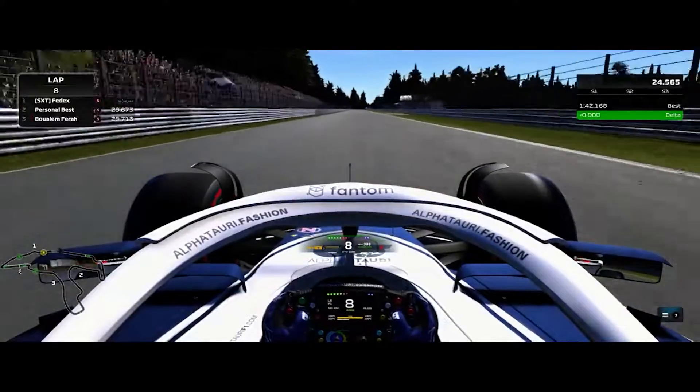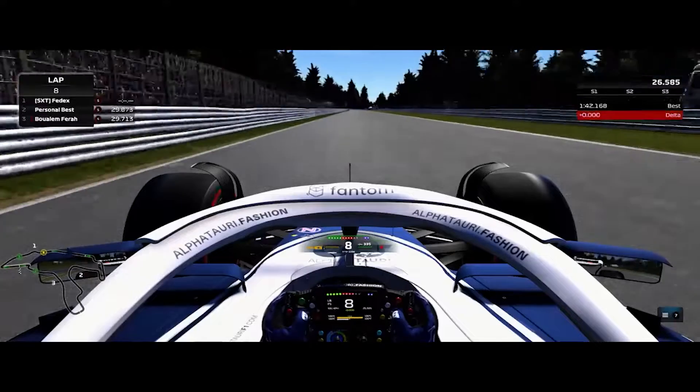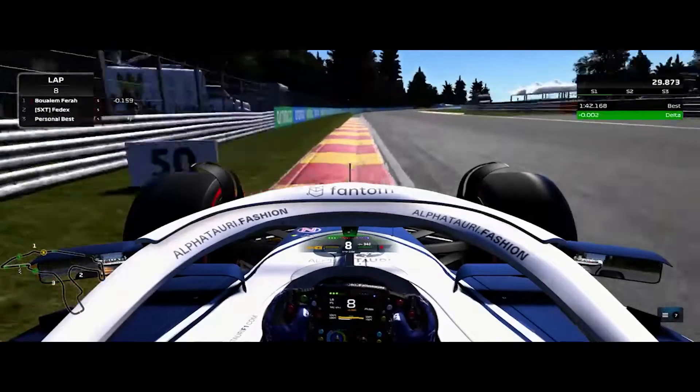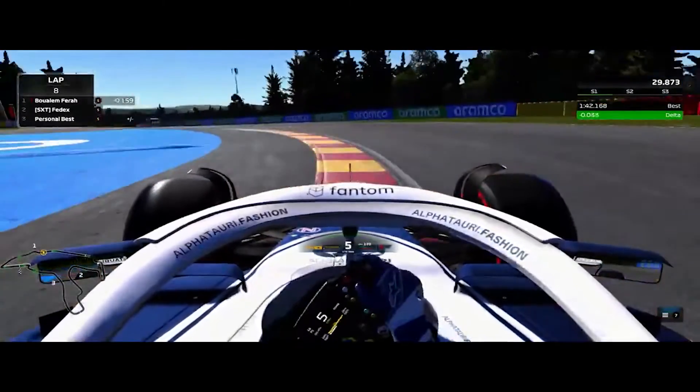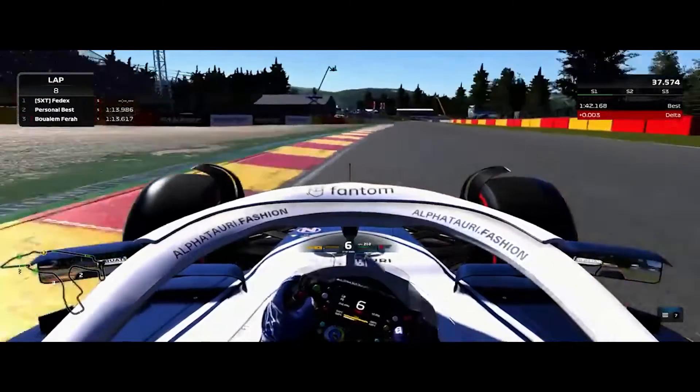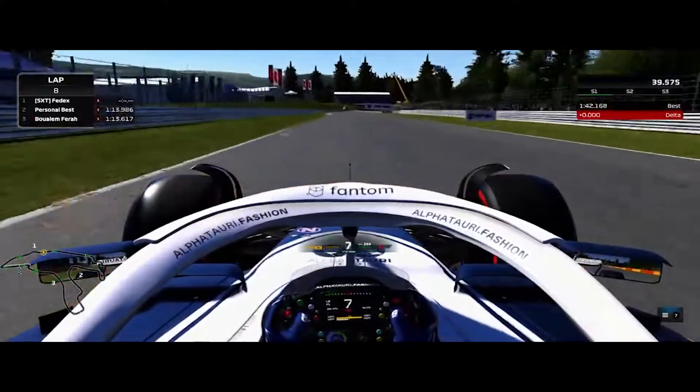We're going to go down the Kemmel Straight. There's not much to do here, but just enjoy the forest surroundings — my heart goes out to you if you're doing hot laps around here. Braking for Les Combes, turn seven, brake at the 50m board. Use all of the kerb at the apex, and fifth gear through the next part.